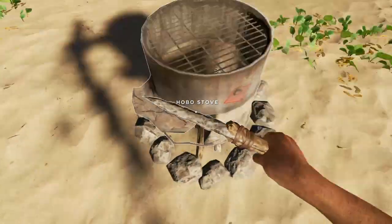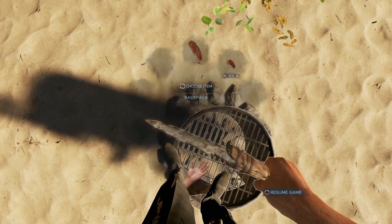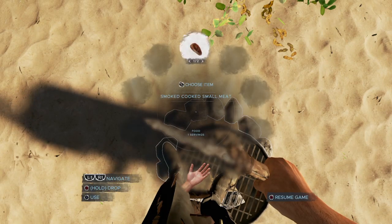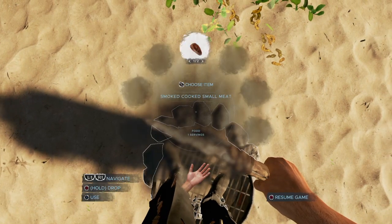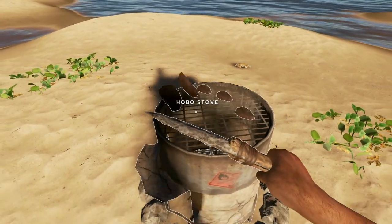Now, what you can do with this is stack a lot of meat on it at the same time. I'm just going to drop a couple of pieces of meat down — you just drop them like this, or you can drop them on the floor and drag them onto the stove.